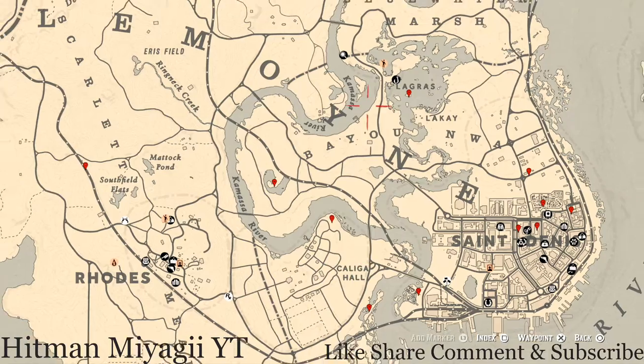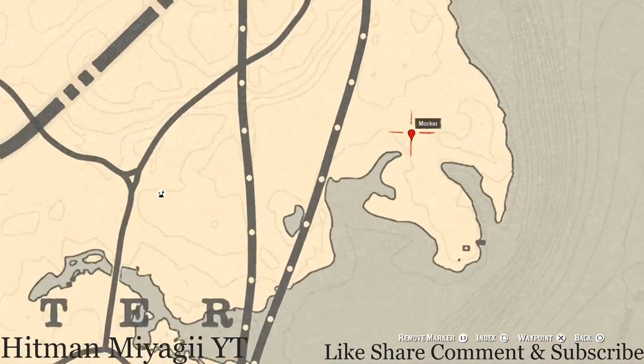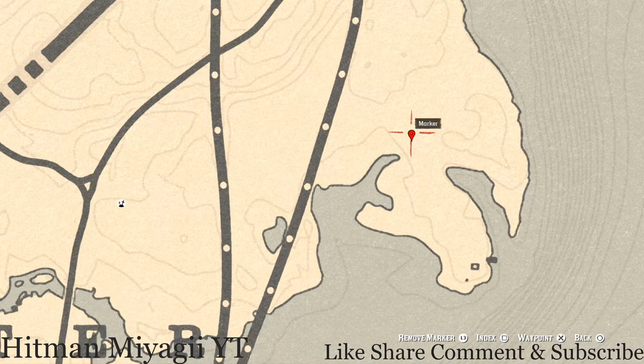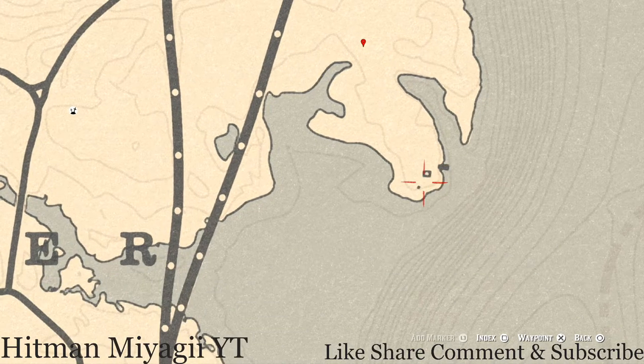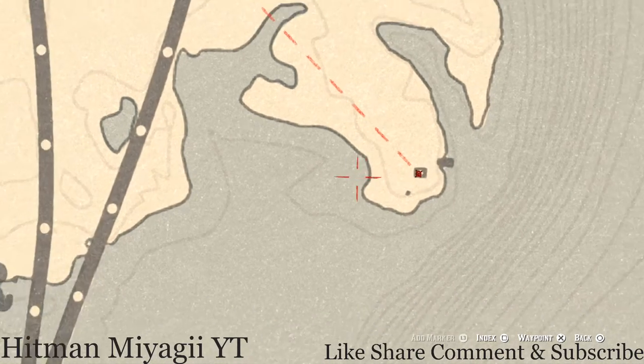Let's get to the things we'll find across the Lemoyne area of the map. Starting with this marker — this is a fossil. Come right here to this location with your metal detector and shovel and that's what you will dig up, a random fossil. Come down here to this square; there's a barrel, and on that barrel you guys will get a tarot card — the Ten of Wands. You don't need a shovel for that.